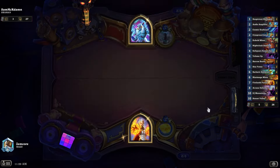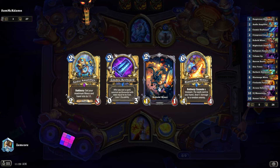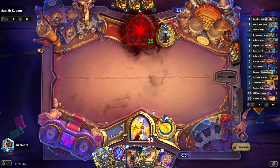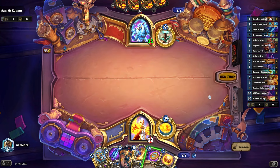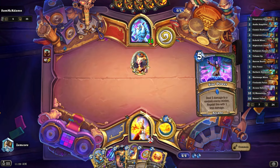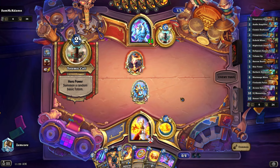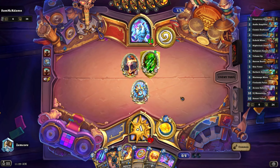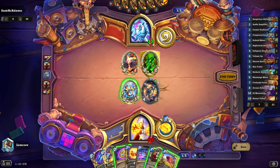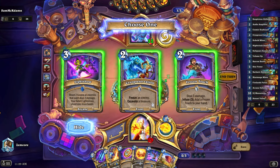Game one against Shaman. This is a pretty good hand actually — I'll keep it, got the double excavate. He's probably not aggro. Is he Highlander? Extra large Highlander? Let me play this one actually. Got a rock.